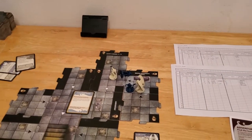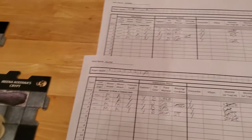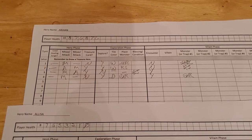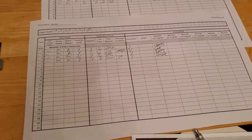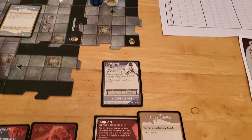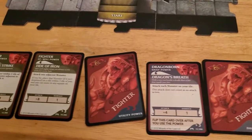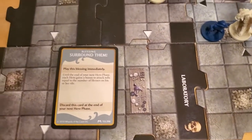Okay, so now we're starting turn number five with Arjun, and things could be better, that's for sure. Arjun has six hit points, so that's not too bad, but Alyssa went down in the last turn, and that Gargoyle has two hit points, and Arjun has no way to deal with the creature that has two hit points. But let's see here — maybe this can possibly help us.